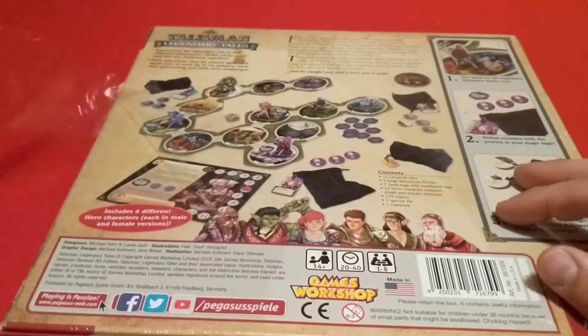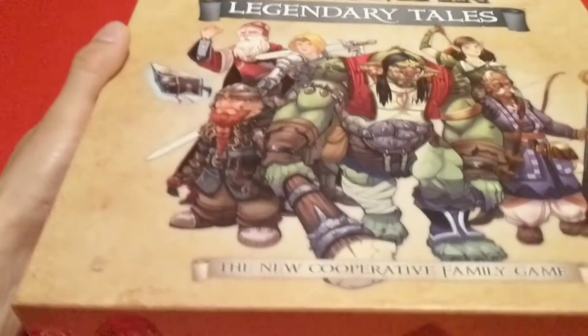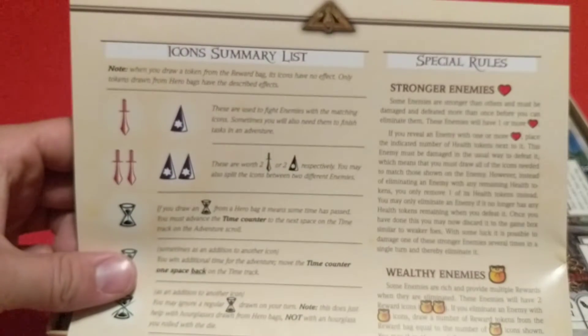Let's get this plastic open and check out the components. Here we go, got the top off. We have our rulebook — pretty thin. Got the components right here on the front. It's only 11 pages, or 12 if you count the back. It has the icon summary and special rules on the back there.